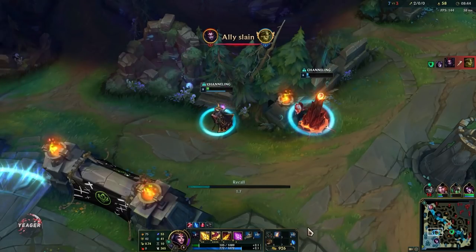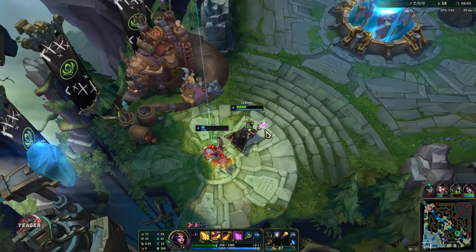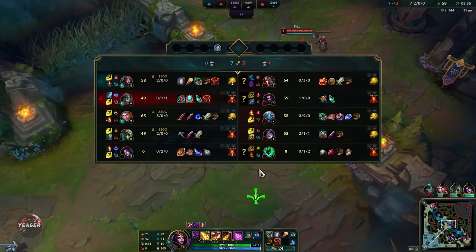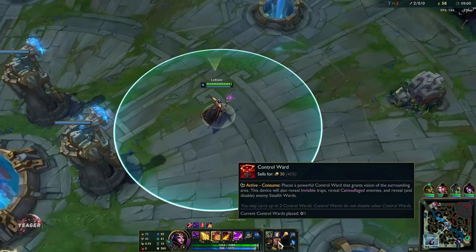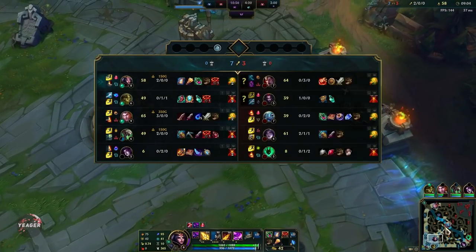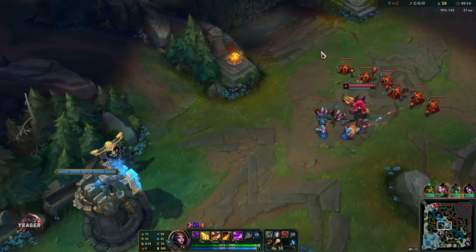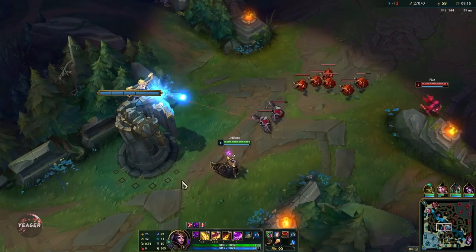These are not normal base timers because I have a lot of gold. Normally I want to get the dark seal early on, but because I can buy the item components towards Luden's Echo, that's why I'm opting for the Lost Chapter and then Blasting Wand. You definitely want a dark seal though because LeBlanc is a snowball champion — if you get a lot of kills you can upgrade to Mejai's, snowball even harder, and use that to end the game.